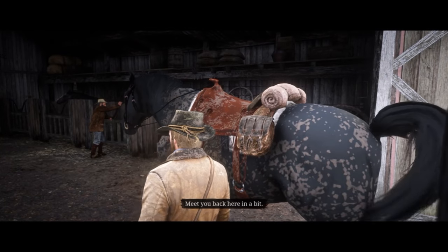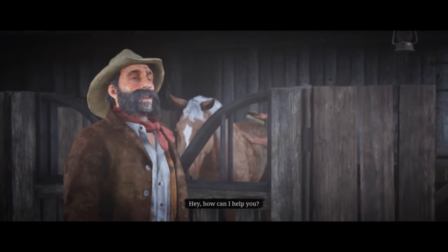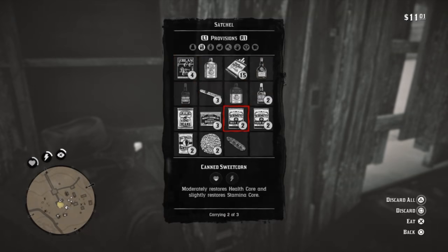All pre-orders of Red Dead Redemption 2 receive 2 bonus items — these are the War Horse and the Outlaw Survival Kit. The Outlaw Survival Kit is just given to you pretty much straight away, so no need to worry about that. It's a bunch of useful consumables — food, tonics, etc.